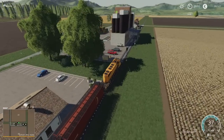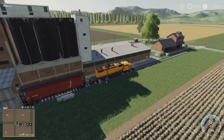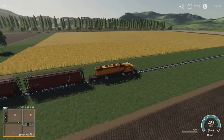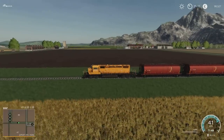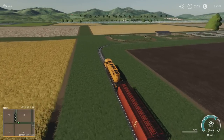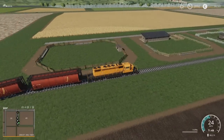Then we've got the next sell point which is the train station mill sell point — road and rail. As you can tell, the map is fairly flat. There are some rises here and there up behind to the north, but for the most part pretty flat, fairly straightforward. Nearly all rectangular fields, so your workers should be fine on them.